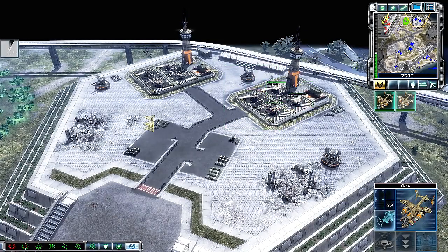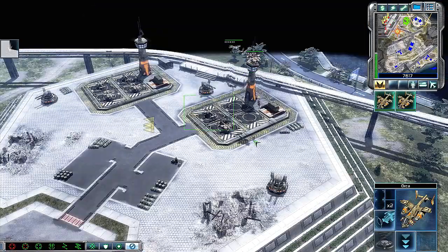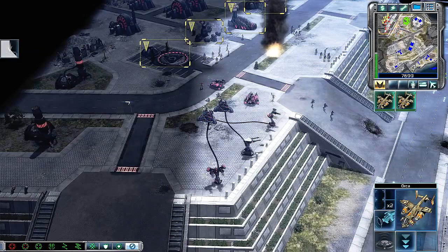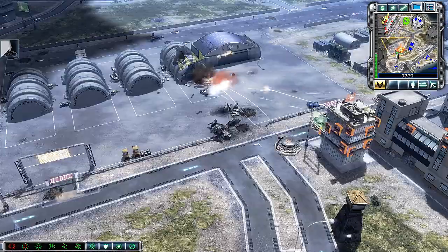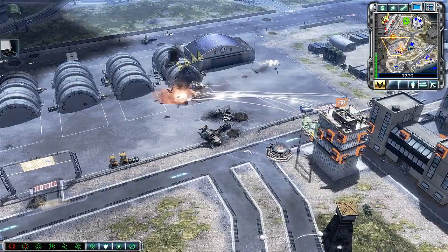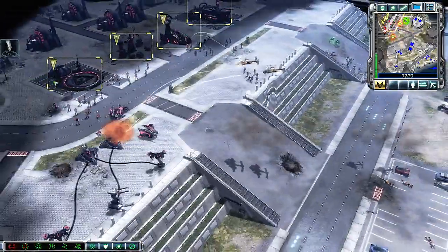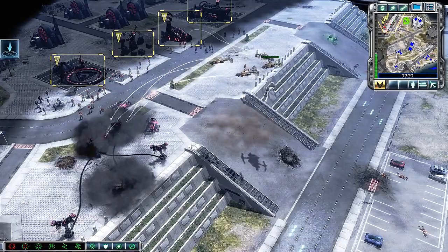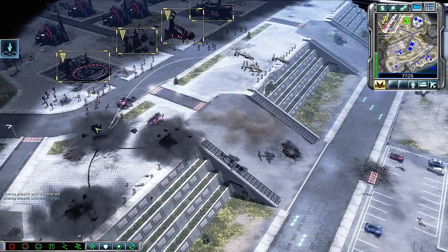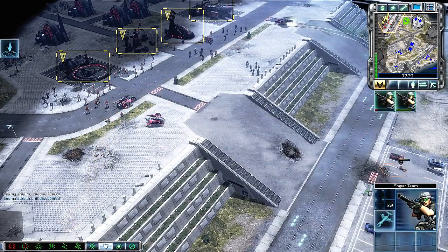Orca pilot — yes sir, ready for orders. Unit under attack, approaching target. Orca here. Engage. Sniper team — our base is under attack. Channel's open. Stealth unit detected. Orca ready, sir. Select target.